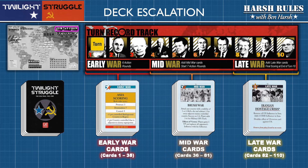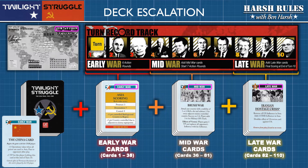Each period of the Cold War has its own set of cards. You can tell the period each card belongs to by looking at the banner at the top of the card. When the game begins, the deck will only contain early-war cards. Upon reaching turn 4, the mid-war cards are added in, and at turn 8, the late-war cards are shuffled in as well. One other card setup rule to cover is that players must locate the China card, which is card number 6 in the early-war card set.